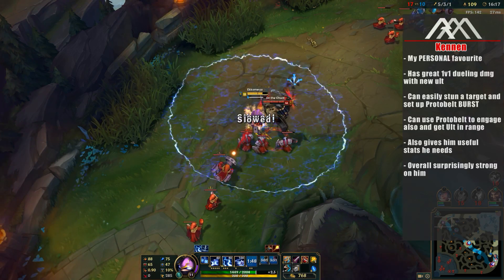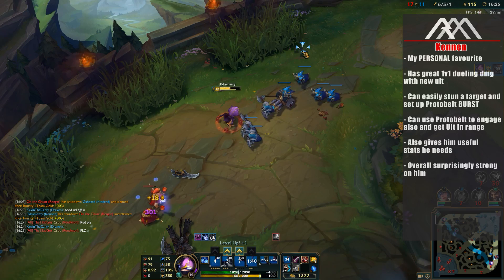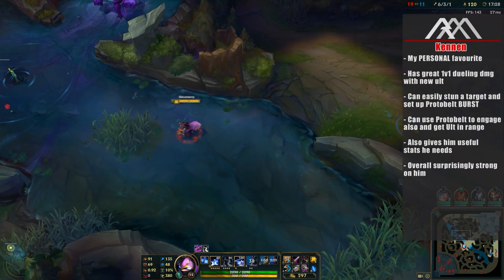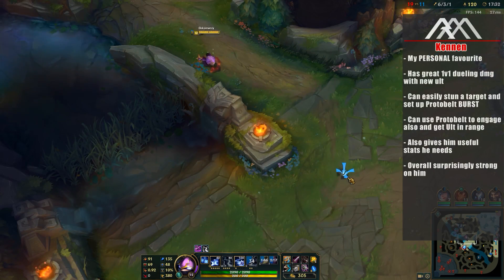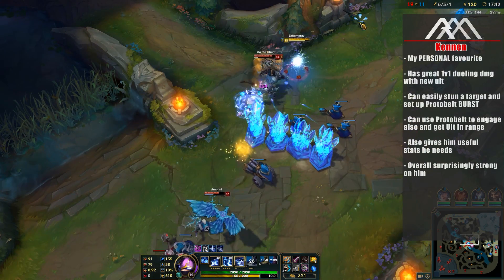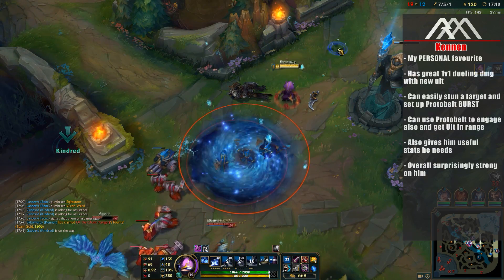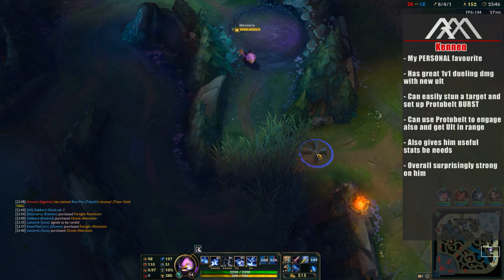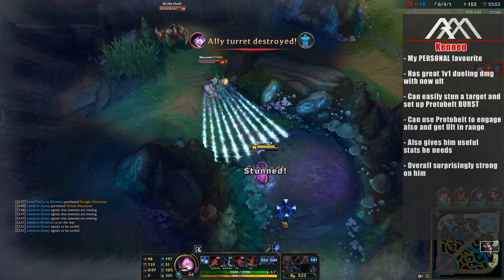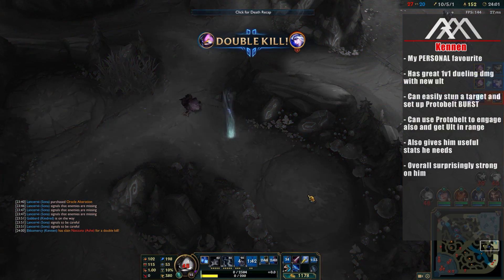But if you do not need to use the Protobelt for the gap close and you can get on the opponent with your ultimate and your E alone, well then once you finally stun your target, you're setting them up for the perfect shotgun Protobelt full burst damage, kind of like you'll see with this Rengar right here. It also gives him a lot of really useful stats — CDR is fantastic, AP damage, and some very useful HP stats, because Kennen is somewhat of a melee-range assassin who wants to get in the middle of the fight. He is not a champion that will be sitting in the backlines of a teamfight just spamming Qs. Overall, Kennen has a lot of burst damage, Protobelt only helps that, he has great CC potential with his ultimate and his passive, which sets up the perfect Protobelt. Kennen is without question a fantastic user of the Hextech Protobelt and he is my personal favorite — I highly recommend trying him out.